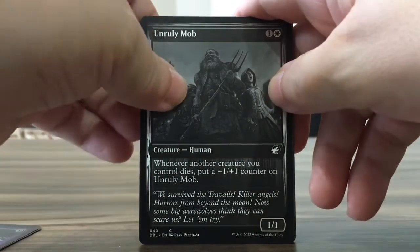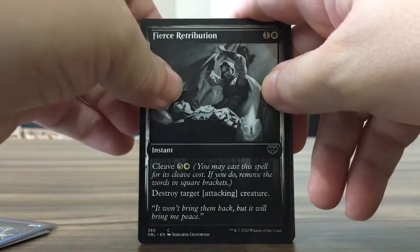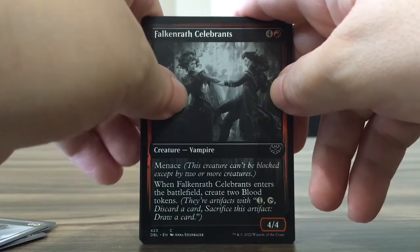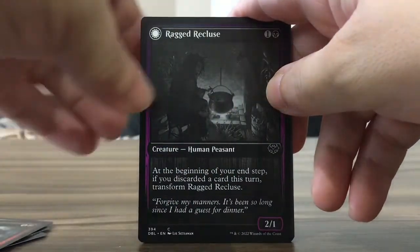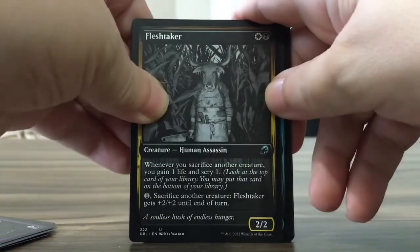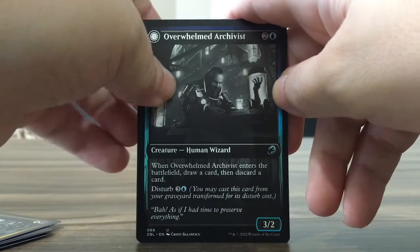Going through the cards: Antingrace, the Mob, Crimson Vow card, Retribution, Celebrants — I use this in the Draft deck and Sealed deck — and Recluse. Got some uncommons: the Flash Taker. They look pretty much like the original ones. I'm not impressed.